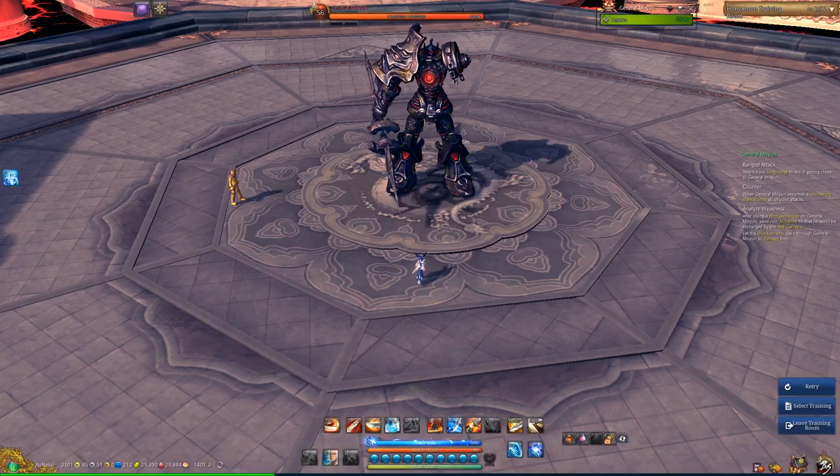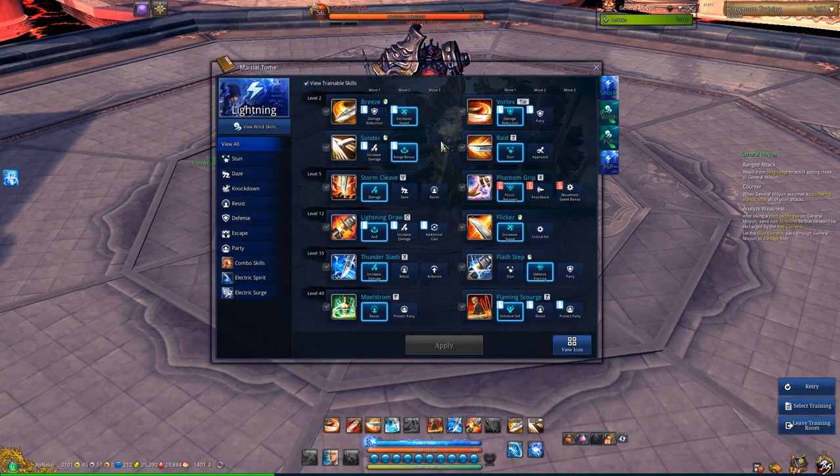Welcome to my Blade Dancer overview. First things first, what spec should you play? A lot of people ask should they go Lightning or Wind. Just play whichever one you like — there's really not much difference in DPS late game anyway. Lightning is more like a face-roll single target DPS and Wind is more like an AoE bursty rotation-based DPS.